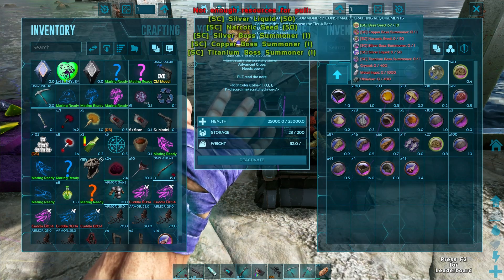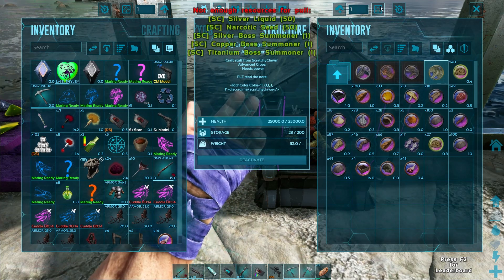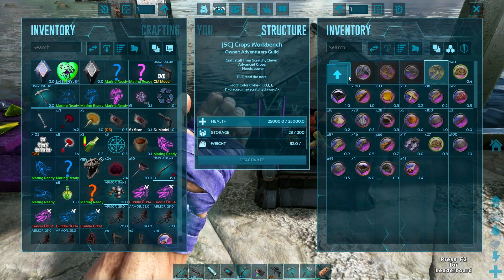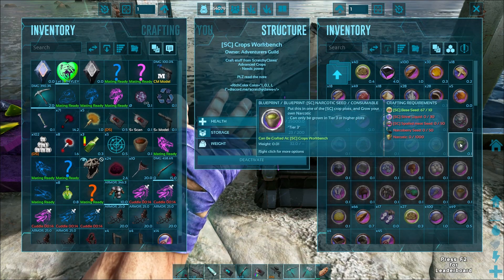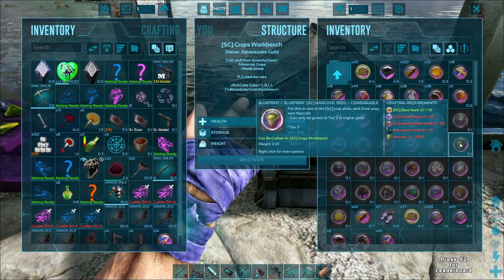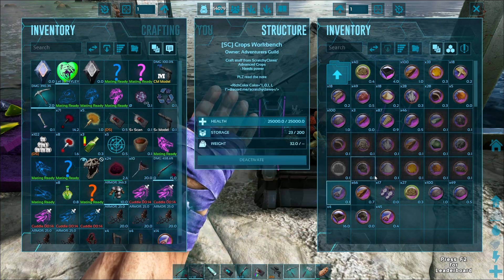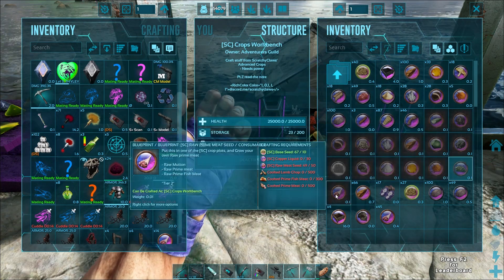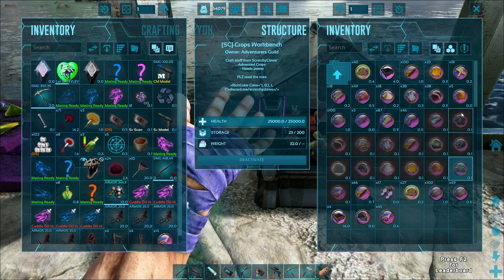We only really need one big thing from it: the Narcotic Seed — it says Scratchy Claws Narcotic Seed. So in order to get that we need the Spoiled Meat Seed, and in order to get the Spoiled Meat Seed I needed the Prime Meat Seed. So: I need to do the Prime, which we just did, to get the Spoiled, which we just did, to get that Narcotic, which we're about to do.